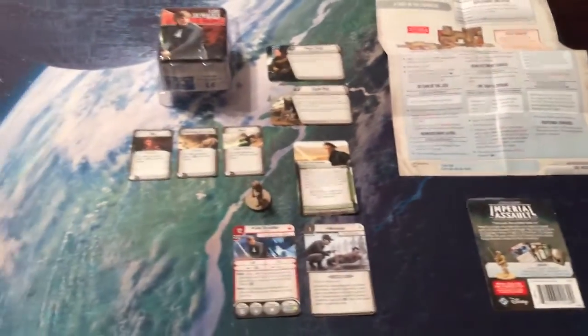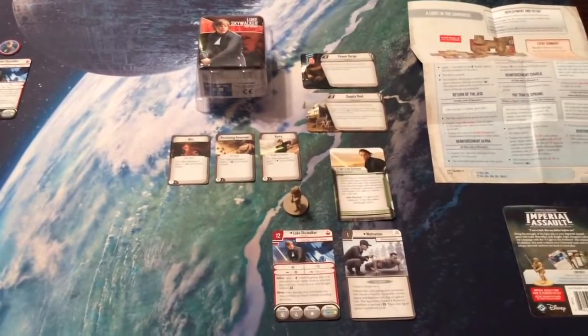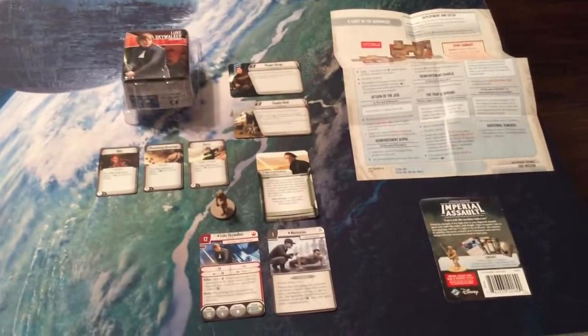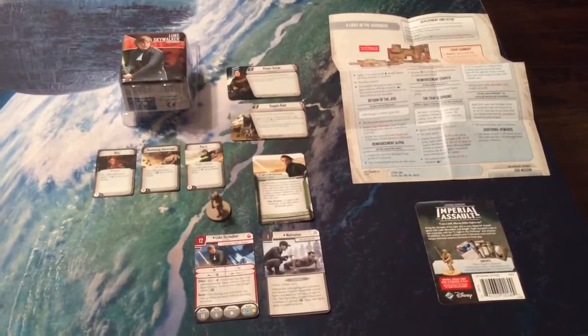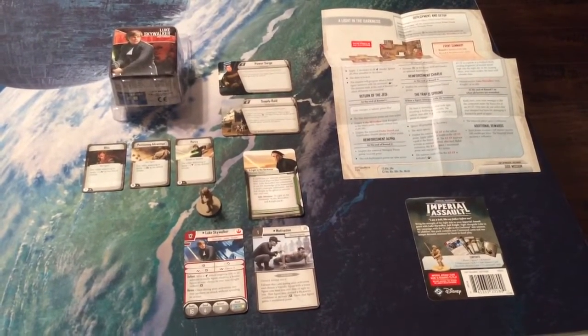Nice little add-on. It's good to see Luke back again in stronger form. Of course, this is an optional purchase because if you pick up Jabba's Realm, you do have the deployment card and the token already. But who doesn't like a nice Luke miniature — especially for only $10 compared to the $15 of the other packs in this wave. Speaking of them, we're checking out Captain Tarot next.